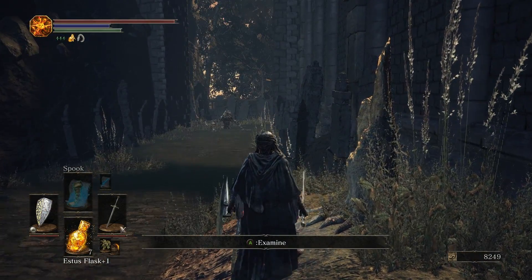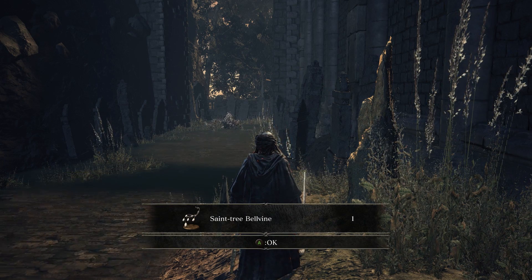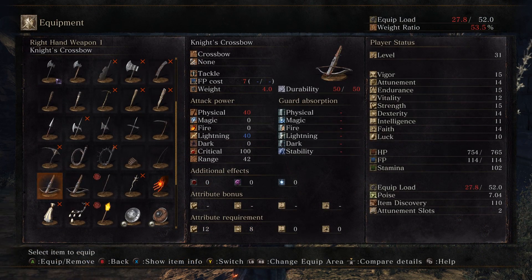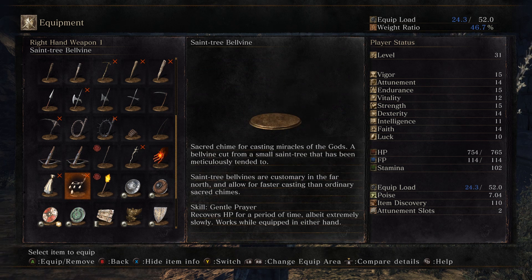Over on this corpse we get the Saint-tree Bellvine. The Saint-tree Bellvine is a Sacred Chime — if you really want to, you could trade this to the Crows. But like other Sacred Chimes it also has the Gentle Prayer skill. It does take 18 faith so we can't use it at the moment. This Sacred Chime has lower spell power than most others, but it is also faster at casting. Because of its speed and low spell power, this is really good for casting miracles with very low scaling of spell power or no scaling at all, like the Deep Protection buff.